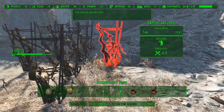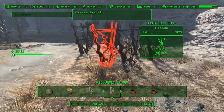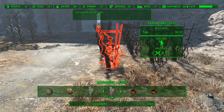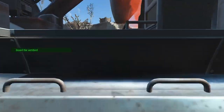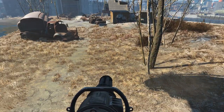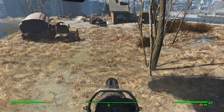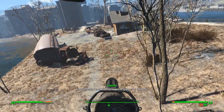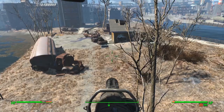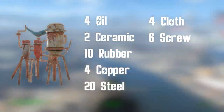Once I had the settlement up and running, I finally connected Spectacle Island to the rest of the network so I could share the already available resources. After this, I turned my attention to the main task at hand — the new water farm. As mentioned before, we are going to need at least 63 industrial water purifiers as well as 63 medium power generators. The resources for both are shown on screen.